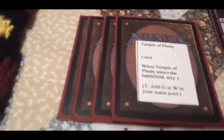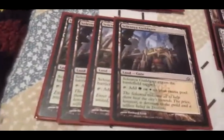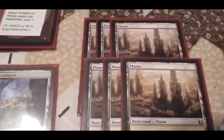All right, into the land base. Standard 24 land base: 4 Temple Garden, 4 Temple of Plenty because you've got to love Scry, and 4 Selesnya Guildgate. I know, Guildgate's slow. I just wanted the diversity. I might actually make these Plains and Forests depending. 6 Forests, 6 Plains.